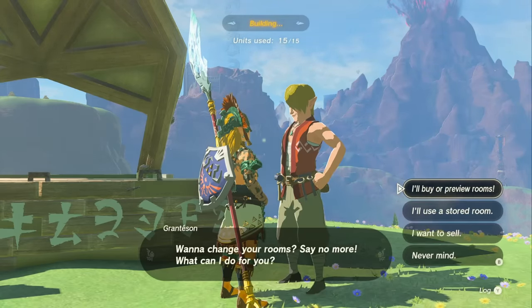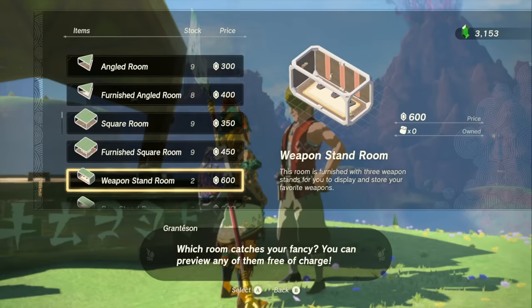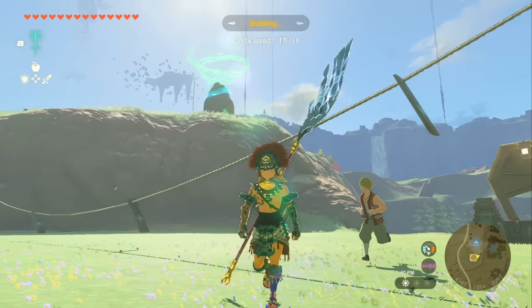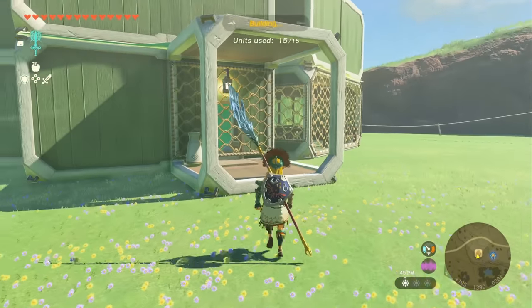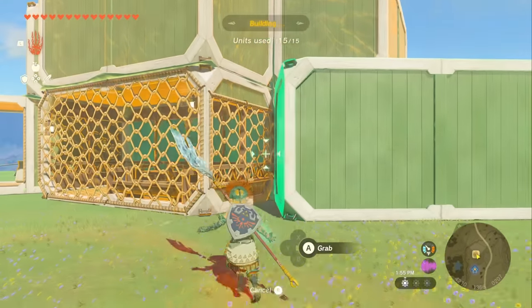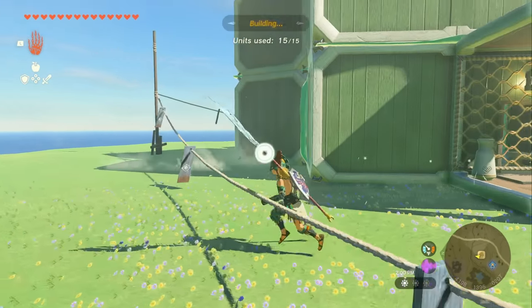If you talk to him, you can say you need more rooms and check out all the different building pieces available. There's unfinished, unfurnished, and furnished pieces that cost a little more. There are quite a few different rooms to choose from, as well as connecting pieces, stairs, and even an outside garden pond. All the pieces add up to be quite expensive, but thankfully there is a shrine right nearby. The most annoying part is using Ultra Hand to move pieces around — you can't actually go inside your house during this process, so it's a little cumbersome, but it's still really cool.